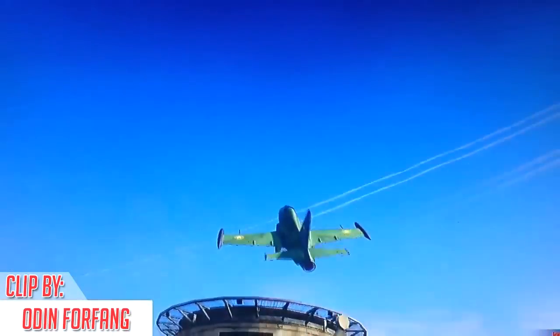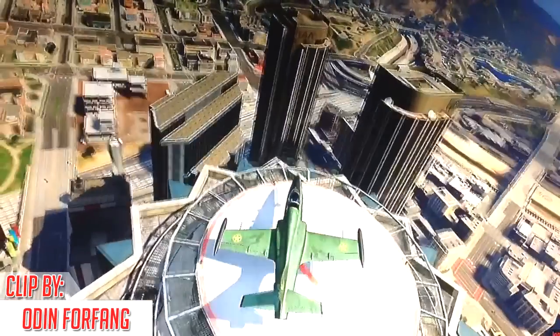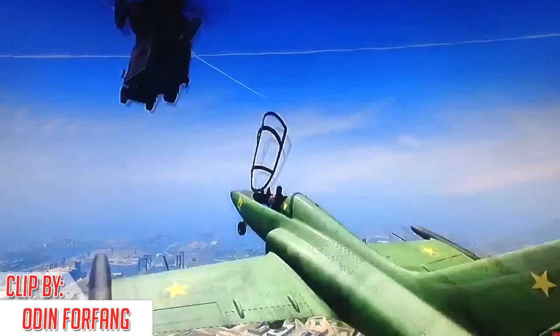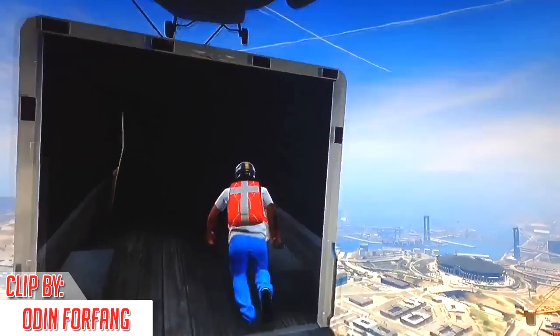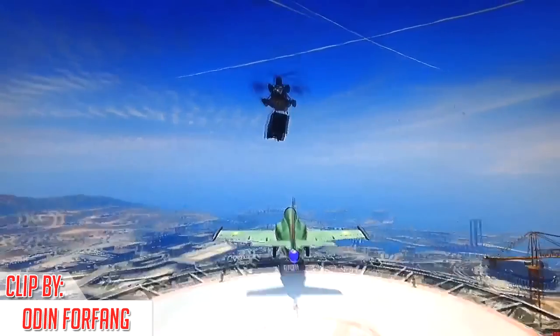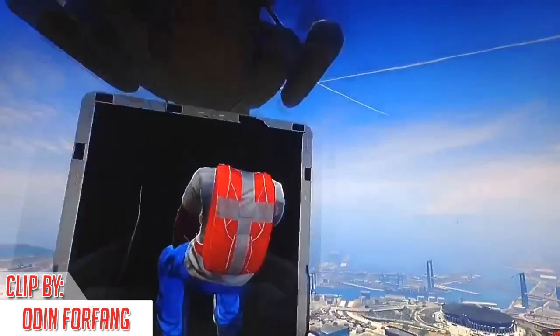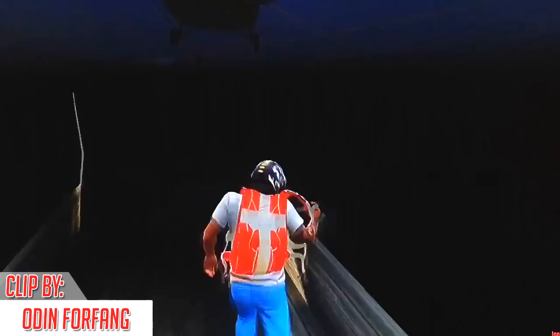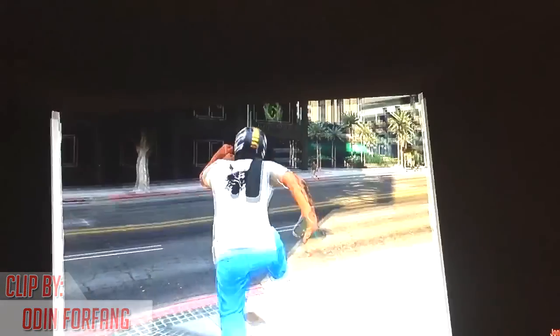On today's number one spot, we have Odin Forfang, who is going to land his Bezra on top of the Maze Bank, then turn it around and perform this crazy maneuver. He launches himself out of the jet plane and somehow lands inside a truck which is being held up by a cargo bob. A lot of creativity went into this stunt for sure — well done to Odin Forfang and friends for pulling off this sick stunt, and congrats on your number one spot.